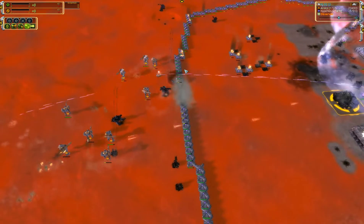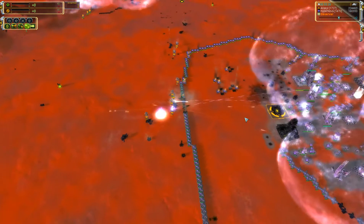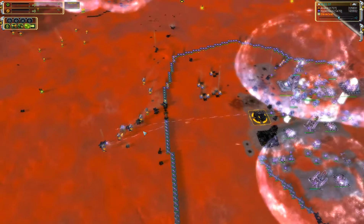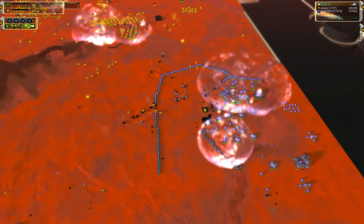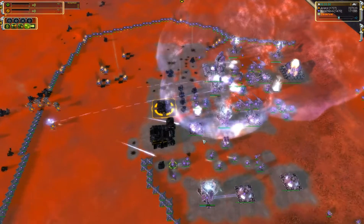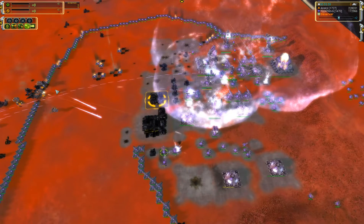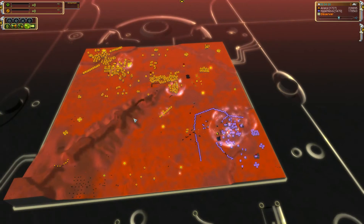Of course just shooting at it does work, but so much firepower here for Hypernova. These Persies are strong but they slowly die, leaving really nice mass wrecks for Hypernova. And actually now inside Hypernova's base, targeting some T3 mass extractors — we see artillery shooting in. But for the most part an unsuccessful attack by Aneril.